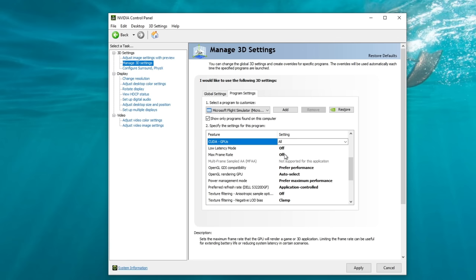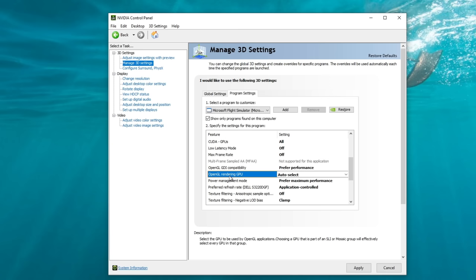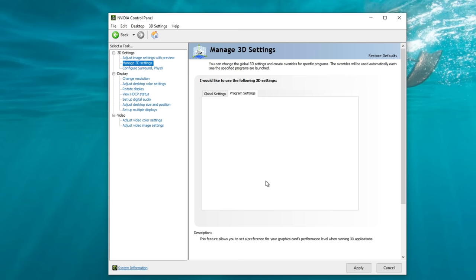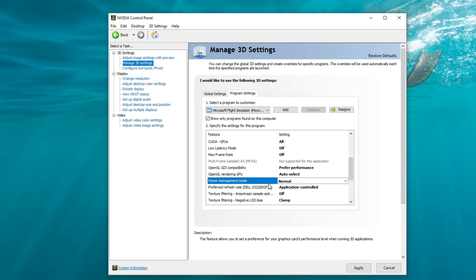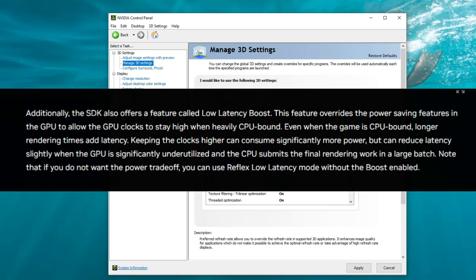Max frame rate is set to off. OpenGL GDI compatibility, set to prefer performance. OpenGL rendering GPU, make sure this is set to auto-select. Power management mode, I have set to prefer max performance. If you prefer the normal power setting mode, it's important that if you're using NVIDIA Reflex technology in the MSFS graphics settings, you're not using the boost feature — using Reflex on and boost will override your power management mode into prefer maximum performance.